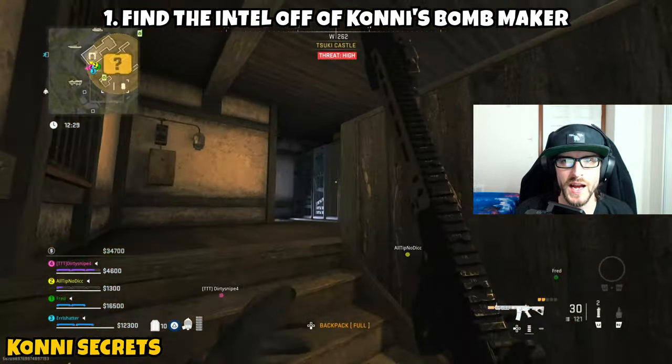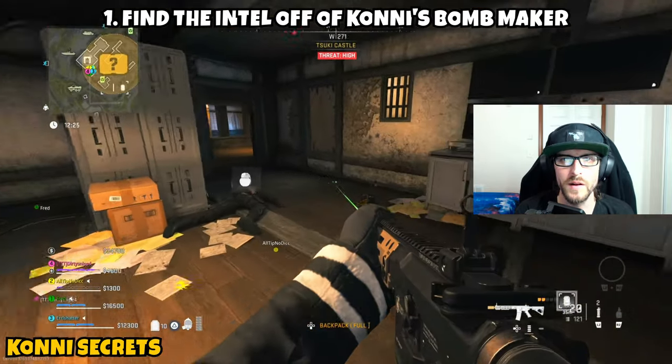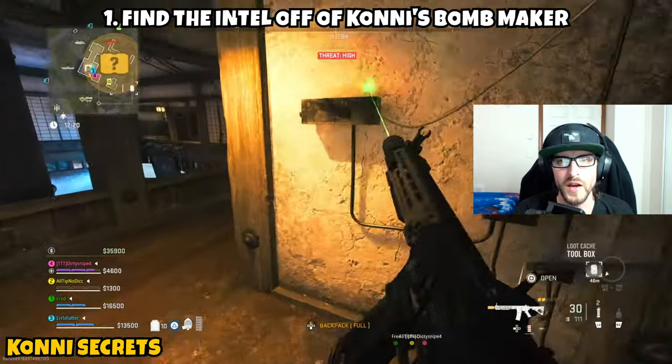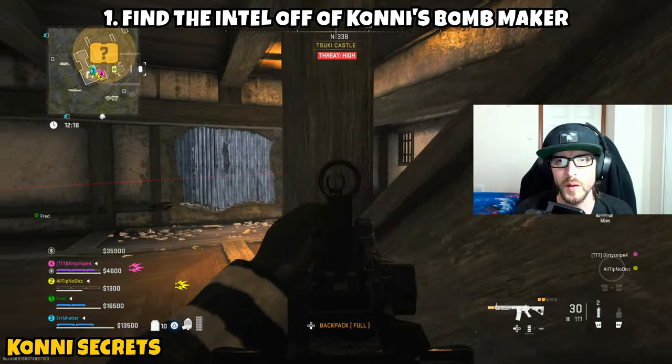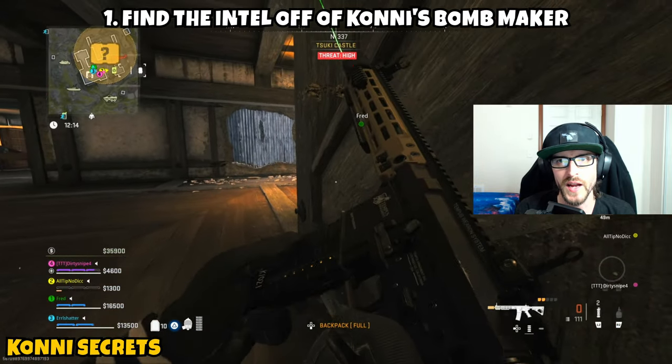The Bomb Maker that is in Suki Castle is now going to be the Kony Bomb Maker, so we're basically just going to take him out. The first step is going over and having access to the Suki Castle Key in order to open the door, or you can take on the Wilson by hitting it with a couple Semtexes or Thermites, or shooting it until it's disabled, hacking it, and getting free access to the castle.